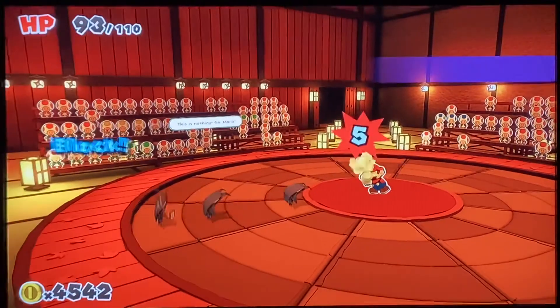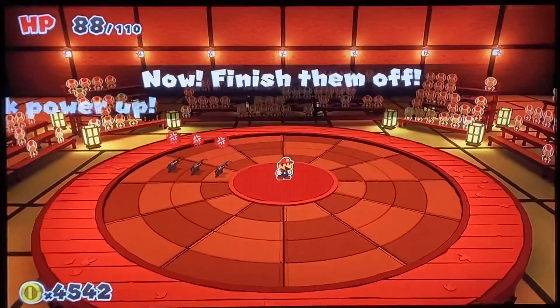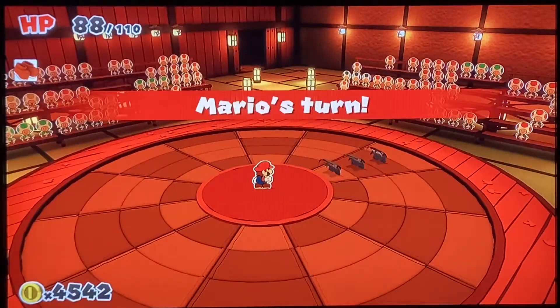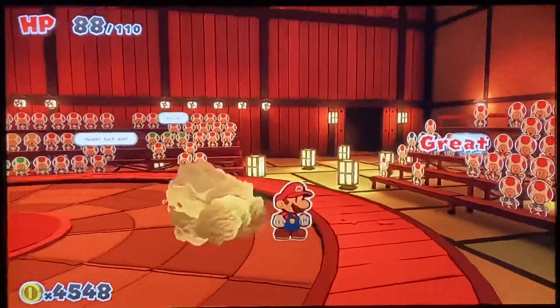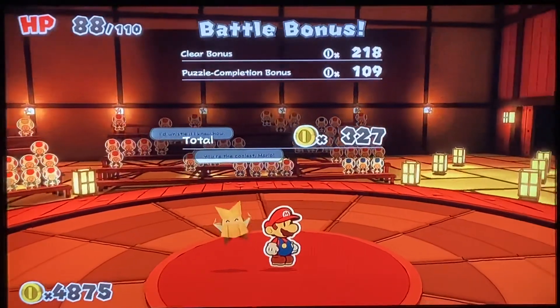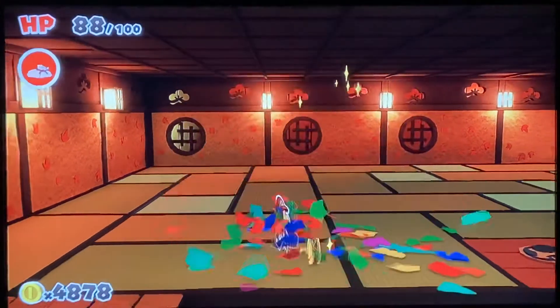I thought they were gonna summon like fakes — like I had to remember which one's the real one or something. That'd be kind of interesting I guess. You hit a fake one and you just don't get to attack that row or whatever, something like that.